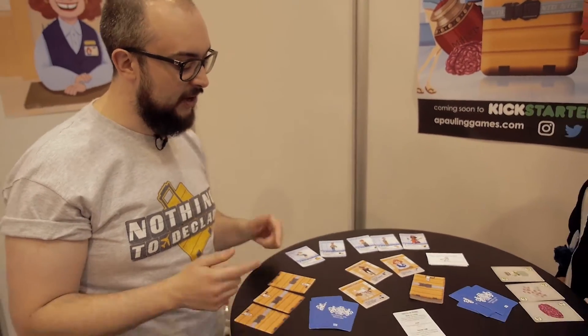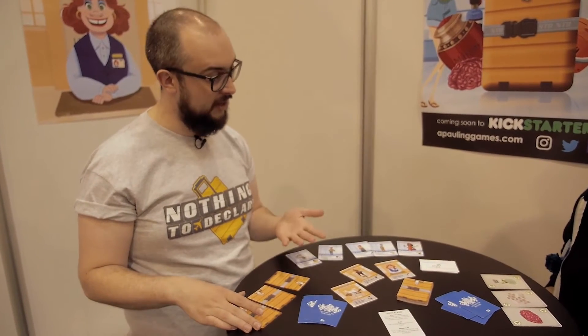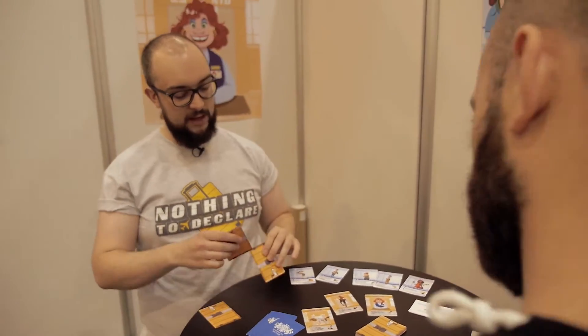How that works is really simple. At the start of the game, you get three baggage cards — a one point, a two point, and a three point card. You get to put these face down in any order you like. Once they're down, you can't shuffle them, but you can always have a look yourself, so you don't need to remember where they are.